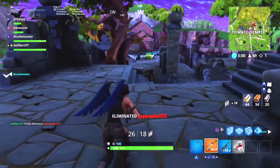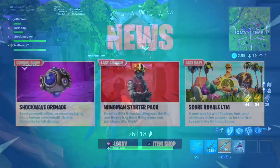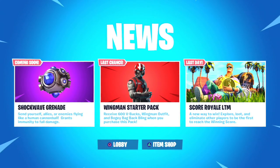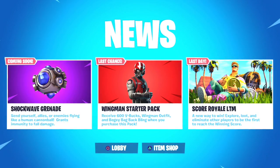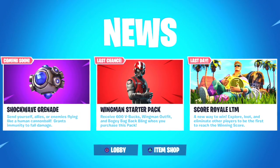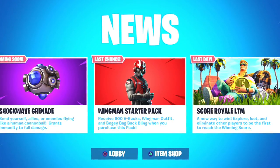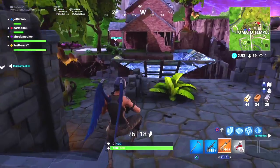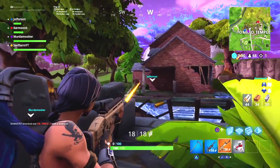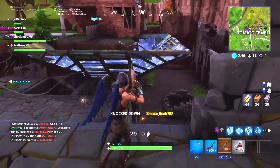If you guys hop onto Fortnite right now and go over to your news updates, you should be prompted with a screen showing a notice saying 'last chance — Wingman Starter Pack: receive 600 V-Bucks, Wingman outfit, and Bogey Bag Back Bling when you purchase this pack.' It is highlighted as a last chance item, which means the Wingman starter pack will soon no longer be available when the third starter pack officially comes to the game.